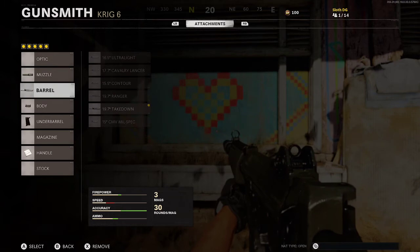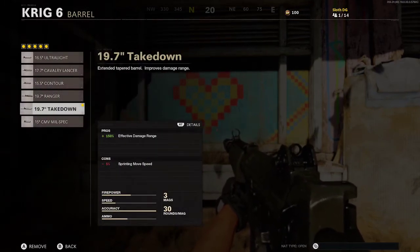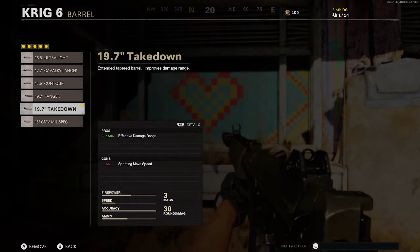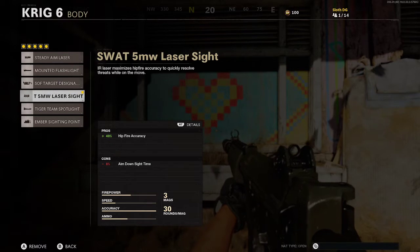Next, you want to go to your barrel and put on the 19.7 Takedown, as this gives you 150 effective damage range. Next, you want to go to your body and put on the SWAT 5mw laser sight.